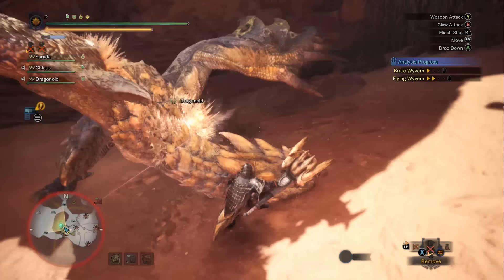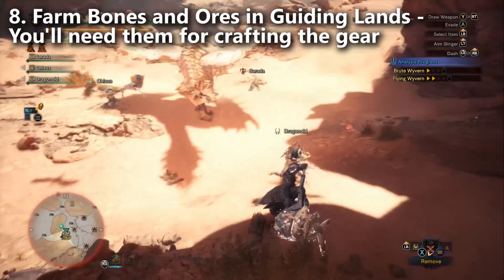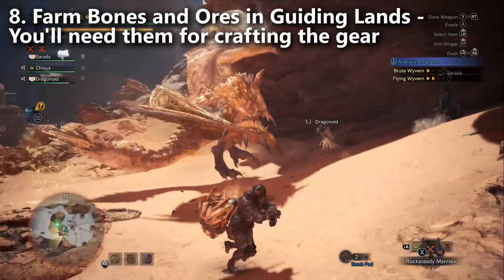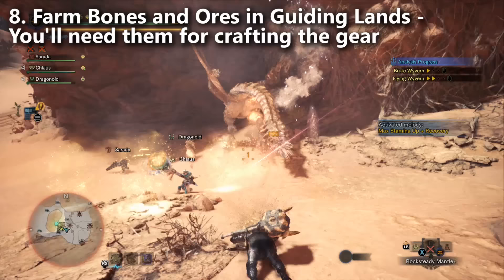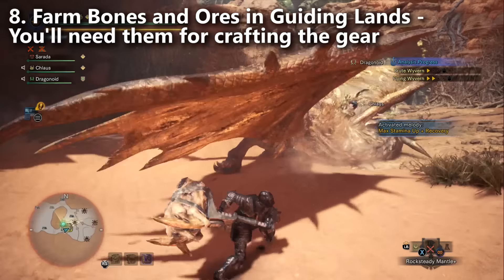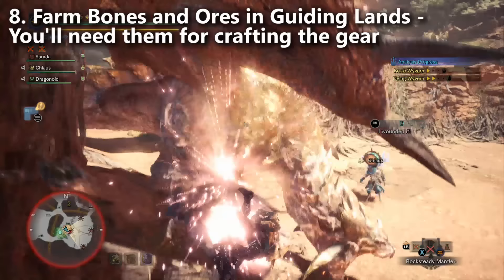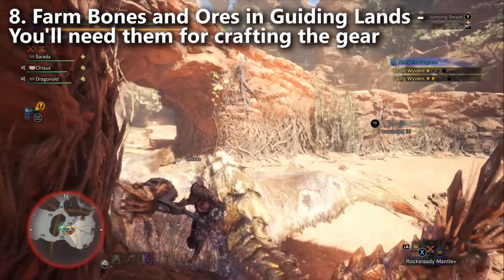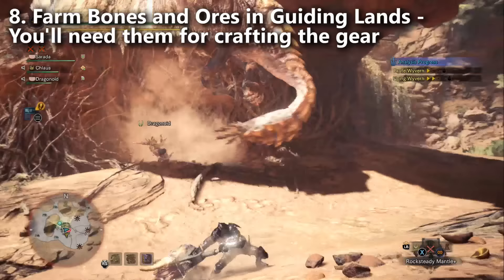While you're grinding in the Guiding Lands, you can go looking for the bone gathering points and ore gathering points. Those have exclusive Guiding Lands ores and bones that you need to craft your endgame gear. They no longer show up on the map — they look different from gathering points in other maps, can be hard to spot, and I don't think your Scout Flies go for them either. Occasionally, you'll get a message saying a big gathering point has arrived — basically a larger version of the bone or ore node. If you gather from that, you're guaranteed a really rare material. There's only one when it spawns, so keep your eye on that message.